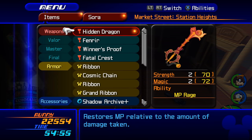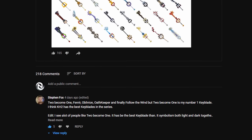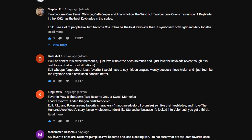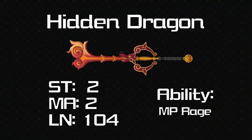Now for one half of Crouching Tiger Hidden Dragon — and unlike the movie it's referencing, this didn't get very good reviews. Like with the last video I asked people what their favourite and least favourite keyblades were, and this keyblade was very much on the least favourites list. There are a couple of reasons for that. The first one is the stats — it's got 2 strength and 2 magic, a range of 104, and MP Rage is the ability. Really that's the thing that makes this keyblade not so worth it for most people.